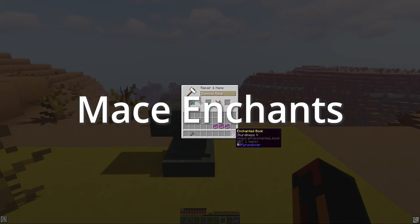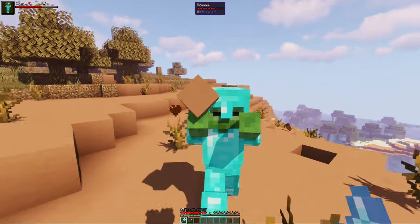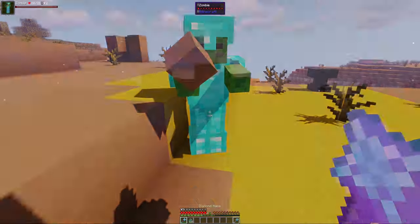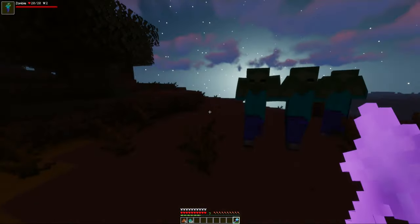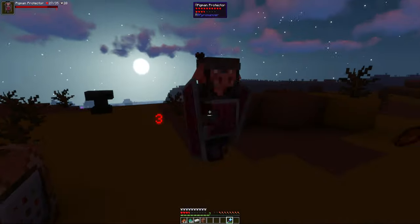Next we have mace-specific enchantments. Sturdiness deals more damage to armored enemies with damage scaling with the amount of armor, capping out at five bonus damage. Two-Handed increases damage if your offhand is empty and has a chance to stun the enemy. Rush increases damage if you are moving faster than the enemy you attack. Breakthrough causes attacks to put shields on cooldown.